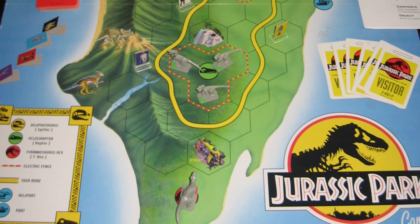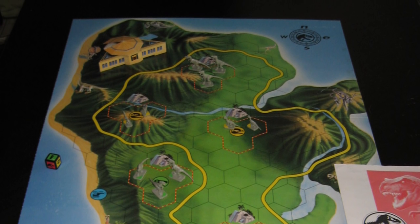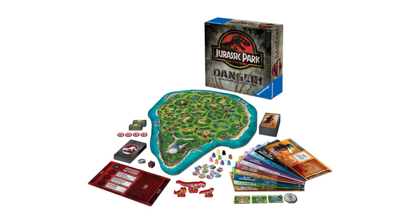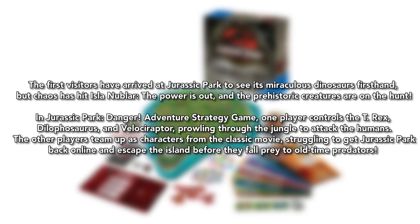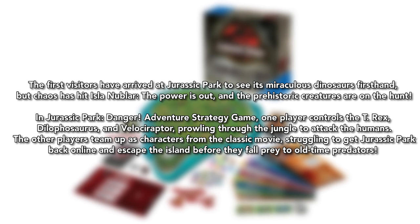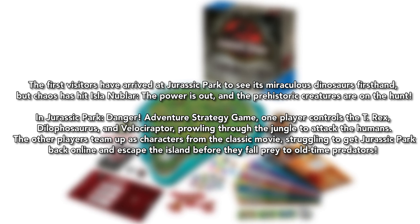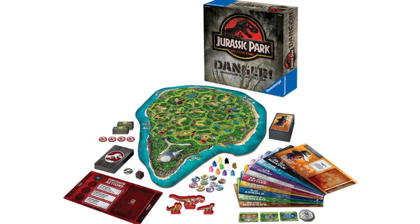The first one was a huge board in the shape of Isla Nublar, where you'd take control of your favorite characters and try to get to the visitor center while dinosaurs moved around and tried to stop you. The description reads: 'The first visitors have arrived at Jurassic Park to see its miraculous dinosaurs firsthand. But chaos has hit Isla Nublar — the power is out and the prehistoric creatures are on the hunt.' One player controls the T-Rex, Dilophosaurus, and Velociraptors prowling through the jungle to attack the humans, while the other players team up as characters from the classic movie, struggling to get Jurassic Park back online and escape the island. So it seems like it's a two-player minimum, because you can't really play dinosaurs against yourself.